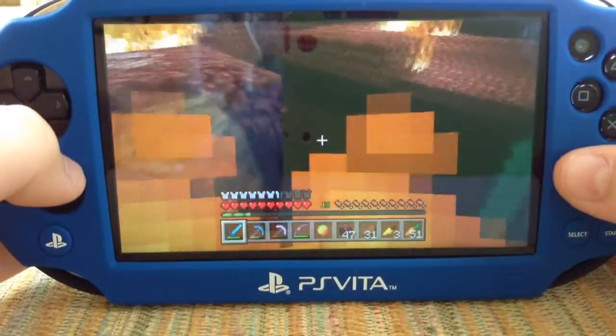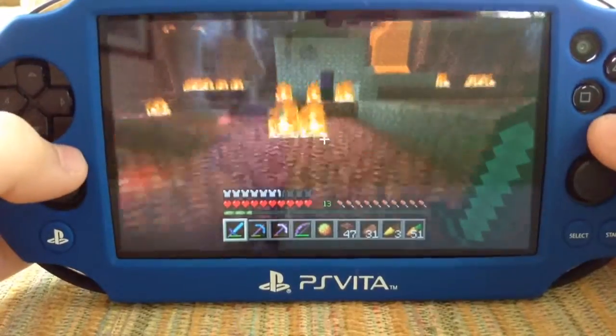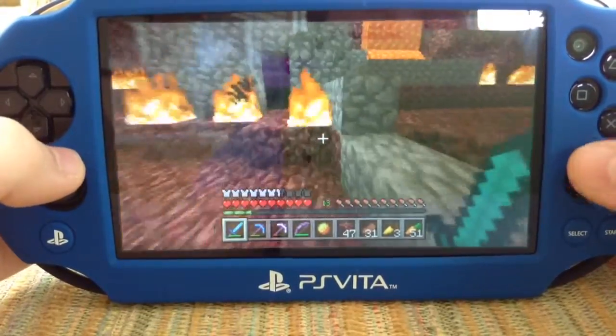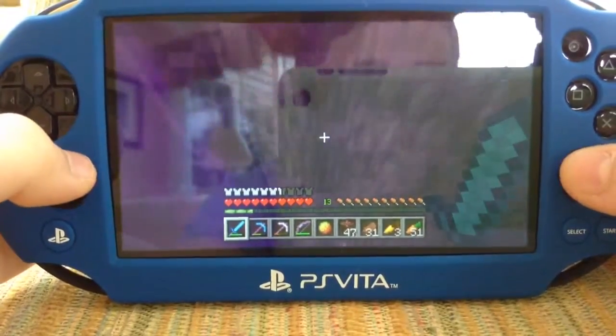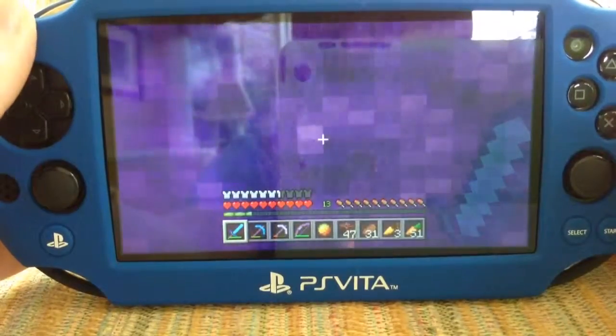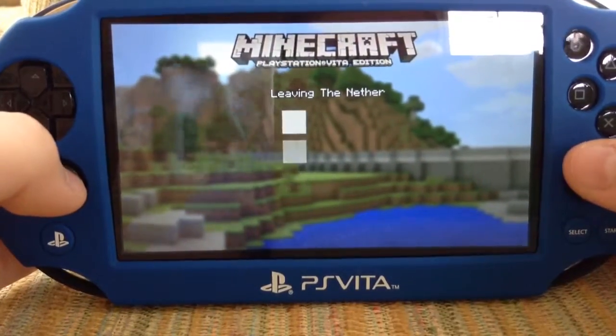I spawn right outside of a castle, but I've gone exploring and there's nothing in it except blazes. I usually play on easy, but I put it on peaceful just in case it turns night.